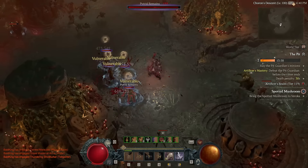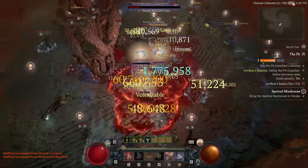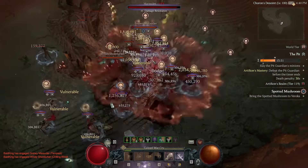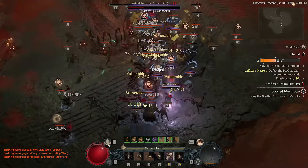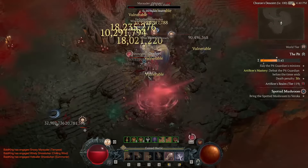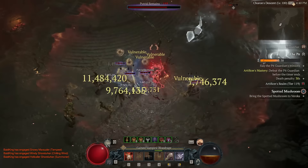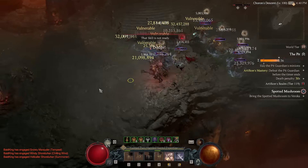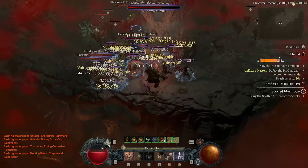You don't need any ubers — we're sorting out berserking, vulnerable, and unstoppable without any convoluted gear requirements. I'm currently just rocking one uber and I'm able to blast through 130s. It's also cheap because you don't need any two-handed gear, and those items are selling for tens of billions.